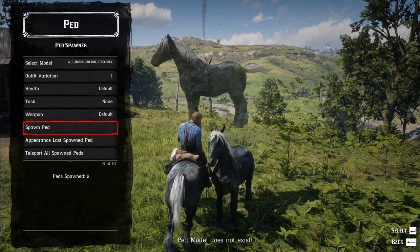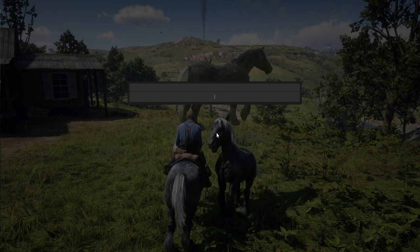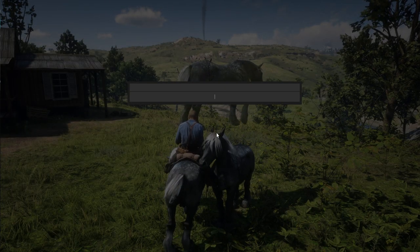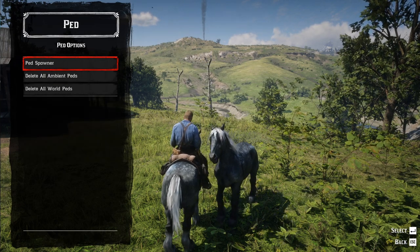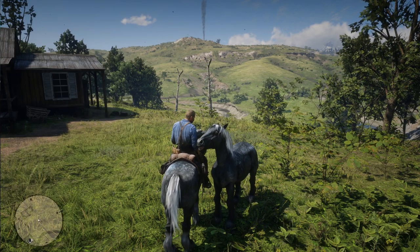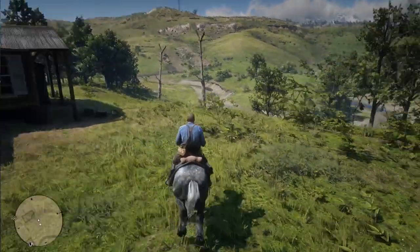It's going to spawn right on top of us, and the nice thing is if you want to change the colorization all you need to do is just change that ending. I will leave a list of the online horses that you can spawn in with this method in the description, so feel free to check that out if you so desire.